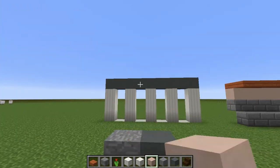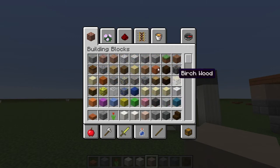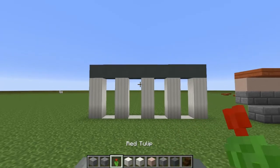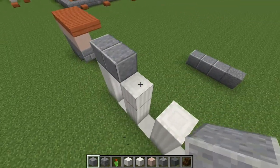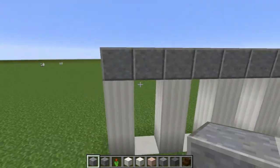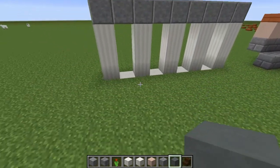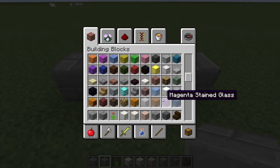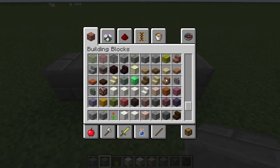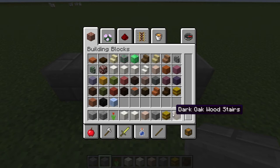For the more elaborate buildings made out of pure marble and stone, we're going to go with something like this. We've got marble, obviously, and for things like the roof I'm thinking of using smooth cyan clay — beautiful. I'm going with cyan clay because in my opinion it's the closest looking material to concrete, which the Romans would have used.